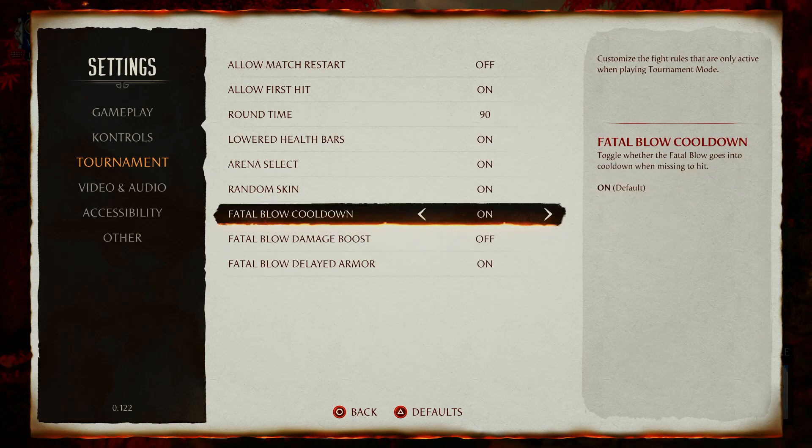Toggle whether fatal blow armor is delayed or activates right away — of course it shouldn't activate right away. I'm just really curious why some of these things are options at all. Anyway, hopefully they're clear on what the rules are and what the default options are. If they can't issue a patch ASAP, say something publicly so TOs can at least set every console to the correct settings. Let me know what you guys think in the comments, thanks for watching, stay tuned for more content.